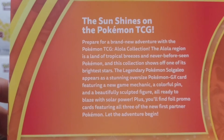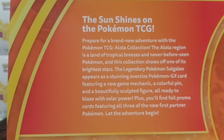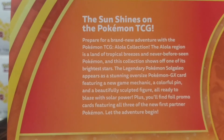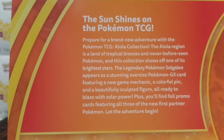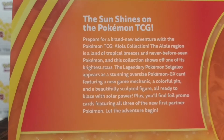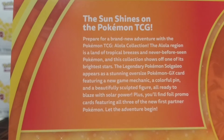The box reads: 'Prepare for a brand new adventure with the Pokémon TCG Alola Collection. The Alola region is a land of tropical breezes and never-before-seen Pokémon. This collection shows off one of its brightest stars — the legendary Pokémon Solgaleo — as a stunning oversized Pokémon GX card featuring a new game mechanic, a colorful pin, and a beautifully sculpted figure, all ready to blaze with solar power. Plus you'll find foil promo cards featuring all three new first partner Pokémon.'